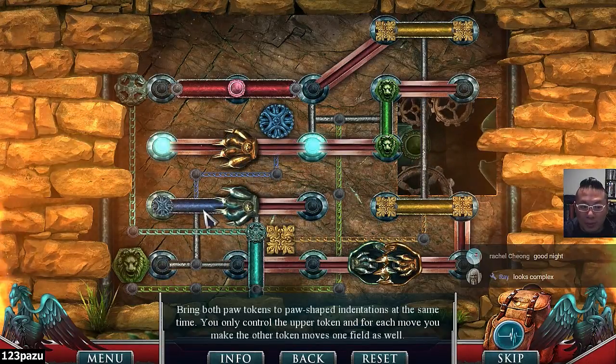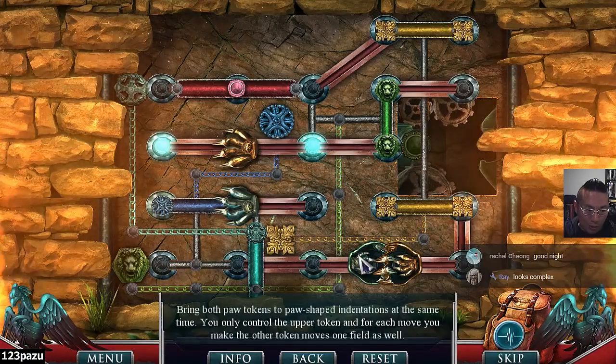The blue chain pulls it up, so the green chain is going to pull this one to the left.